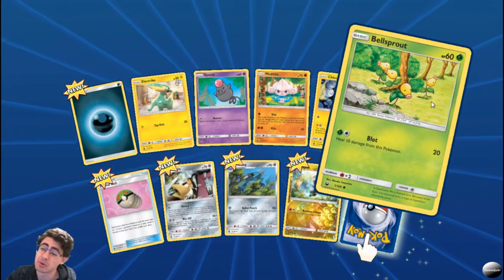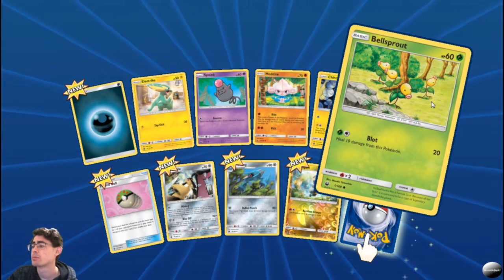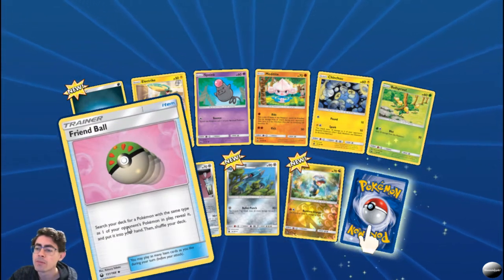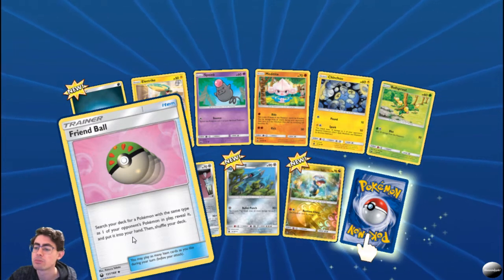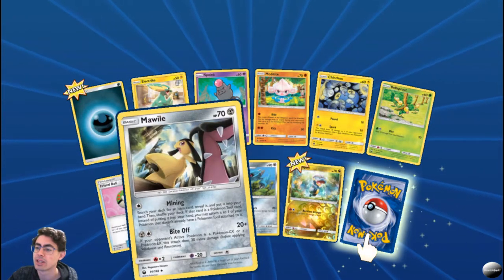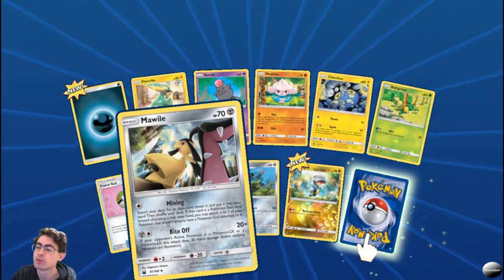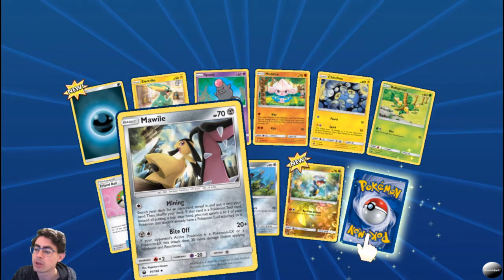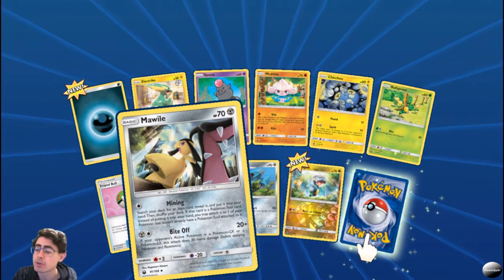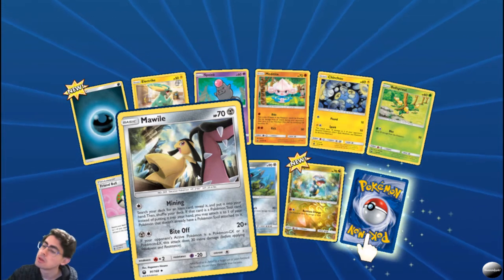Bellsprout — I'm a sucker for grass type Pokemon, so if I can make a grass deck with this I'm happy. Blot: healed 10 damage from this Pokemon, I quite like that. Friendball: search your deck for a Pokemon with the same type as one of your opponent's Pokemon in play — I don't see myself using that. Mobile Mining: search your deck for an item card, reveal it and put it into your hand, then shuffle your deck. If it's a Pokemon Tool card you may attach it instead. Quite useful. And if your opponent's active Pokemon is a GX or EX, this attack does 30 more damage. New Mutang — Bullet Punch: flip 2 coins, does 20 more damage for each heads. Not bad for one energy.